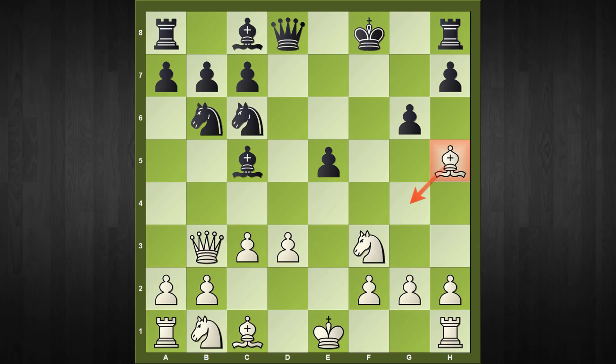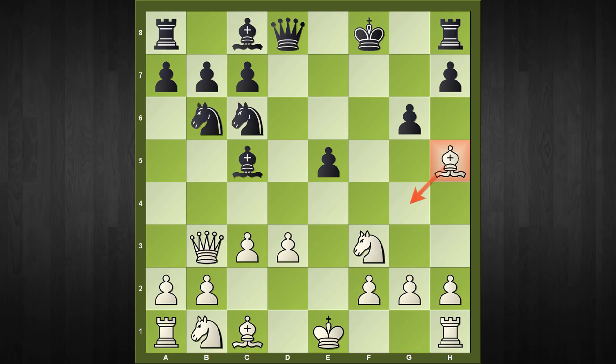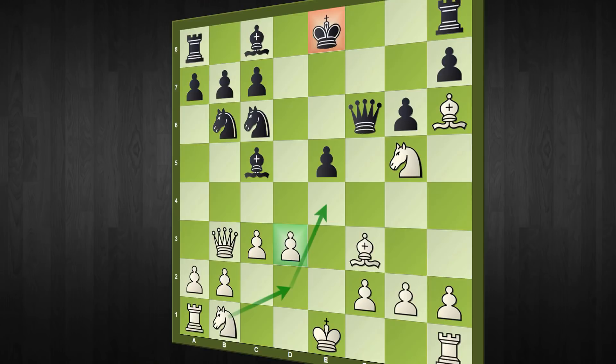Probably the most critical response here is g6, which at first sight looks scary as a trap for the light-square bishop, but tactically this is justified. I'd like you to pause this video and find out a continuation where you can safeguard your light-square bishop. The variation starts with bishop to h6 check, king to e8, knight to g5 threatening queen f7 checkmate. Any black move that saves the mate — say queen to f6 — and white can calmly retrieve the bishop back to f3. In all these lines, not only is black's king misplaced but white emerges with an extra pawn.